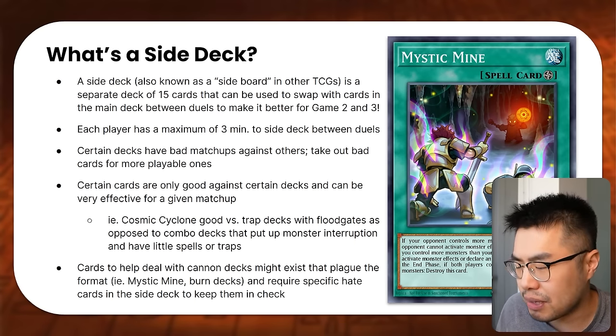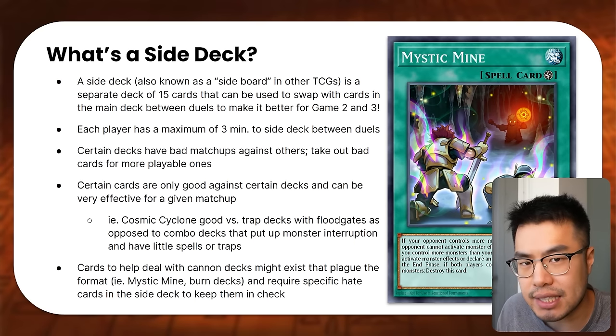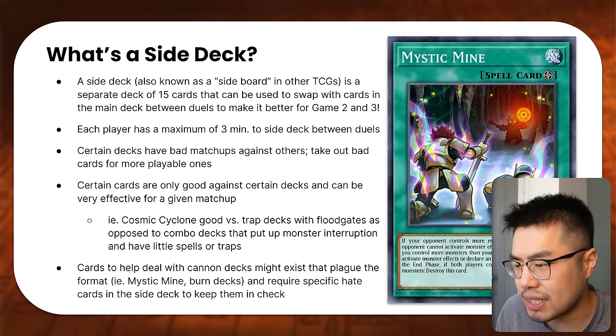So after a player concedes, you go directly to your side deck and start swapping cards. Within three minutes, both players present their decks. The 15 card side deck has to remain 15 cards after you finish exchanging cards between the main deck and the side deck. It's not like in Magic where you can put your entire side deck into your deck and have a 75 card deck after siding — in Yu-Gi-Oh! they have to be the same number after you're finished siding.